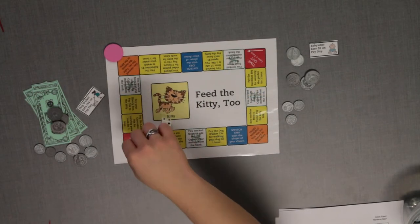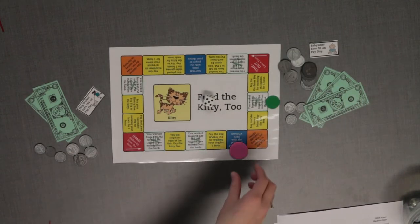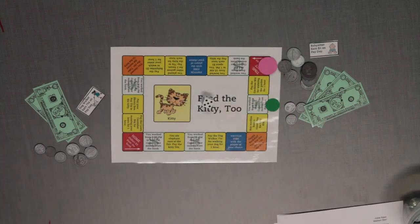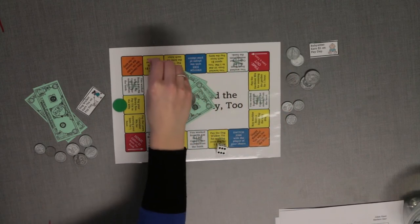Each time you pass or land on home, collect $3 from the bank. If you land on the time-out space, you lose your next turn. Two spaces tell you to take the money from the kitty — if you land on one of these spaces, take all of the money in the kitty.